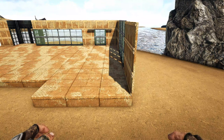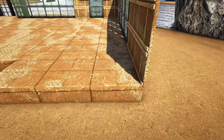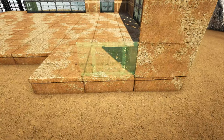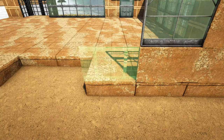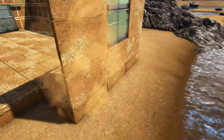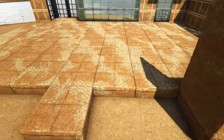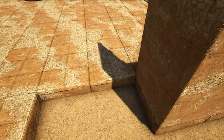On the back side, starting from the right corner working left: on the first spot place three high adobe walls; in the next spot, an adobe wall followed by two greenhouse walls. Place three more adobe walls here as well as on the other side of this foundation. Then place three high adobe walls all the way across the back portion, excluding the part that sticks out.